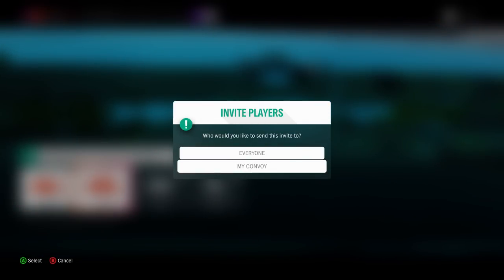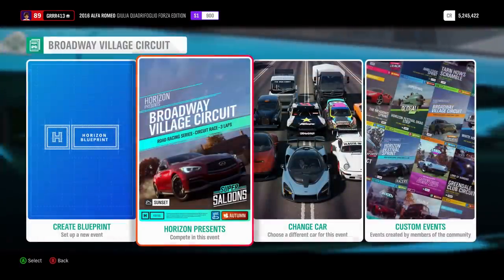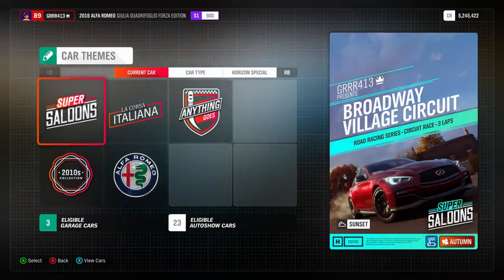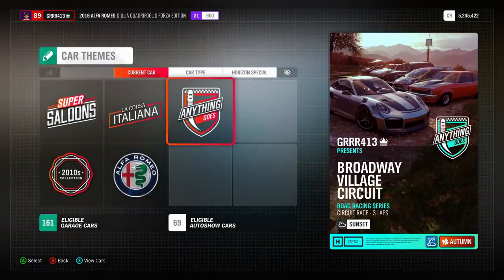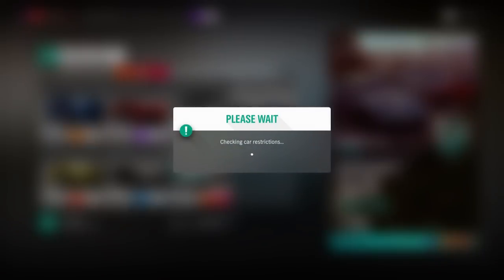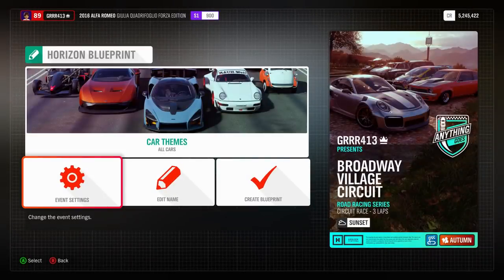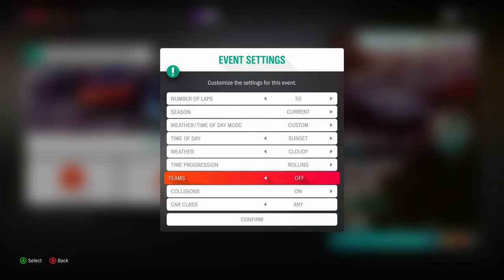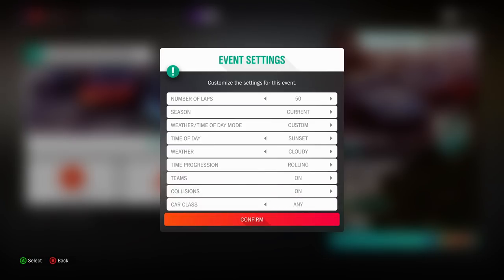Get into your race and select PVP, then select 'My Convoy.' Once you've selected My Convoy, set up your blueprint race. For general purposes, select 'Anything Goes,' and then make it Open — this makes it easier as everyone will have a car that can compete. Then scroll over to Event Settings, set the number of laps all the way up to 50, then scroll down to Teams and make sure Teams are on. That's all you have to do.